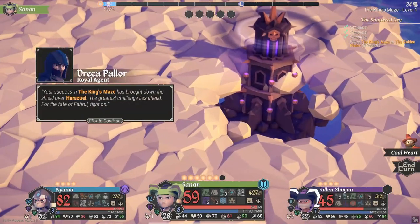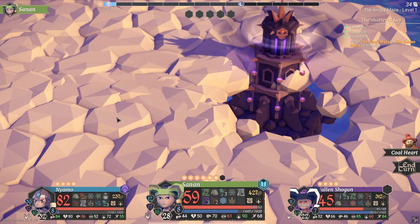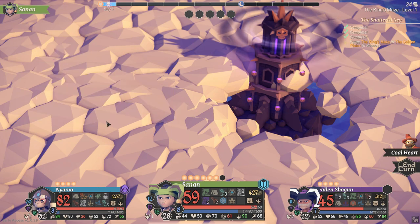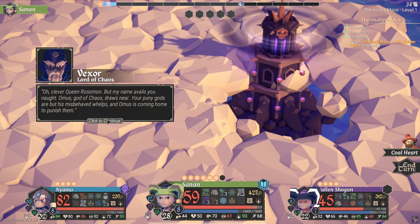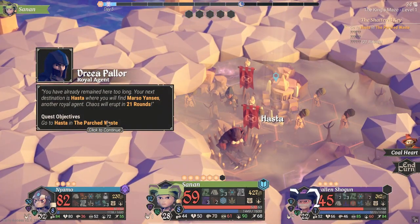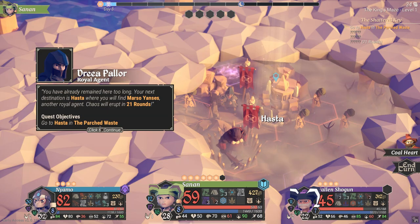With no sound there apparently, how odd. Our success in the King's Maze has brought down the shield over her as well — the greatest challenge lies ahead for the fate of Farul, fight on. I was with King Bronner when he died, his screams echo in my dreams, please avenge him. Three people in all Farul could have unlocked these secrets — I am one, Margillio Vexor, I name the traitor and enemy of the realm. Chaos will erupt in 21 rounds — it's an entirely new area, I've never even been there.